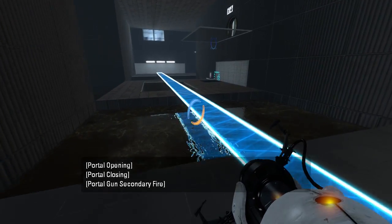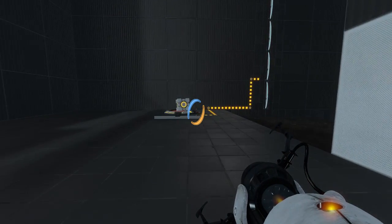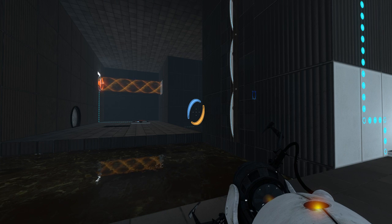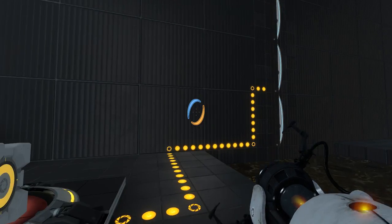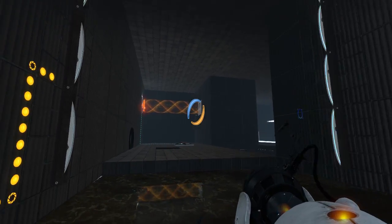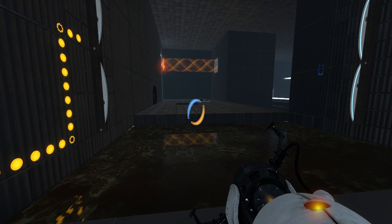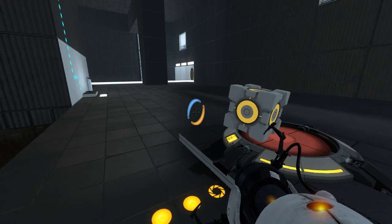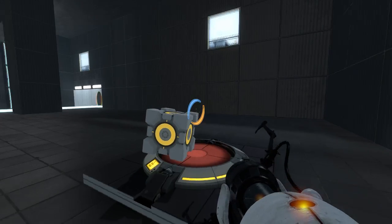Why might we want that? Also, why might we want this? So if we did that... if we just placed a portal here, and a portal here, and we took the cube and placed it on the button, we wouldn't really have anywhere to go. We would be stuck, pretty much. We would have to take the cube off the button. At least I think.